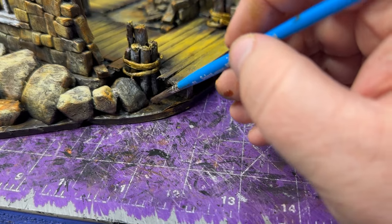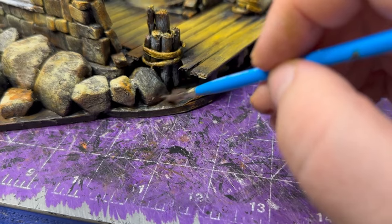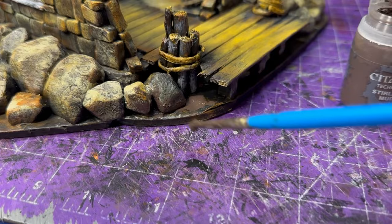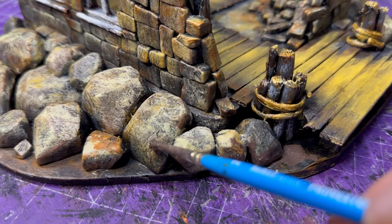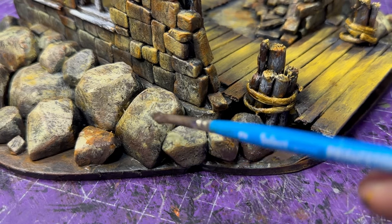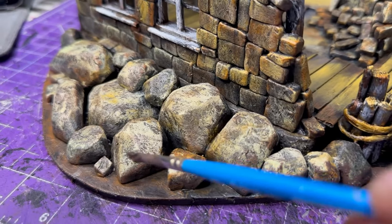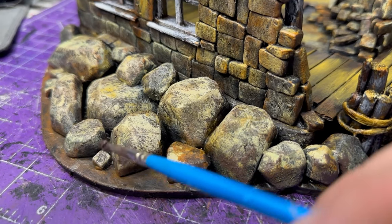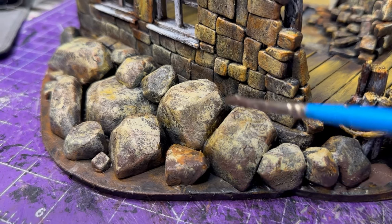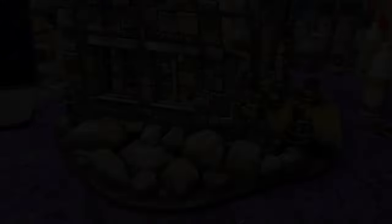I decided to stop and show you Sterling Mud. It's a Games Workshop product with a muddy texture already built in — it looks like mud and has a muddy feel to it. This was perfect for this project because I wanted a real muddy feel around the rocks. This was actually the perfect product to use.